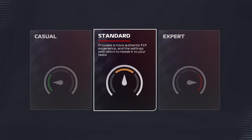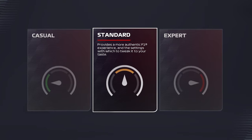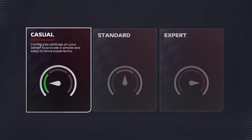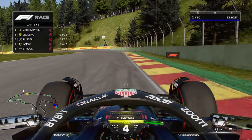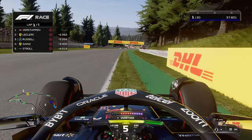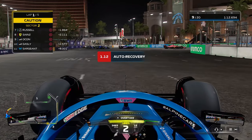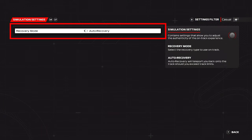Starting off, you'll have to select a race style. This setting changes the complexity of the car handling model you'll actually drive on track. The casual race style is your best pick if you are unfamiliar with racing games. This race style gives you the easiest on-track conditions, including a more stable car when driving over slippery surfaces like grass, or an automatic reset feature when going off the track.